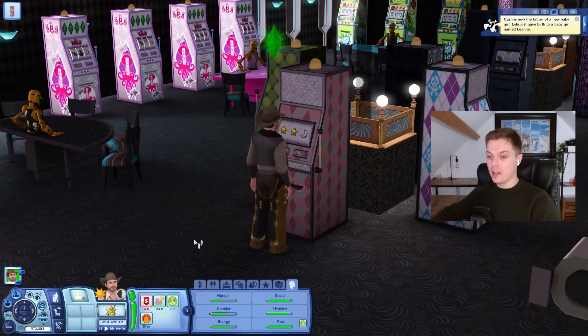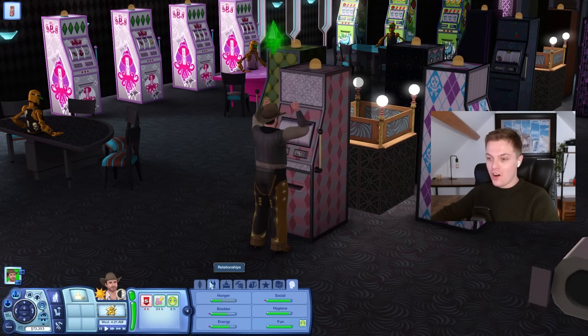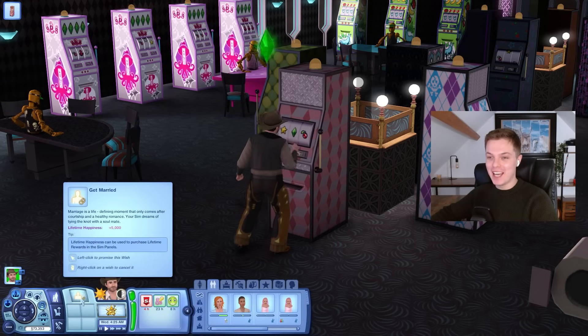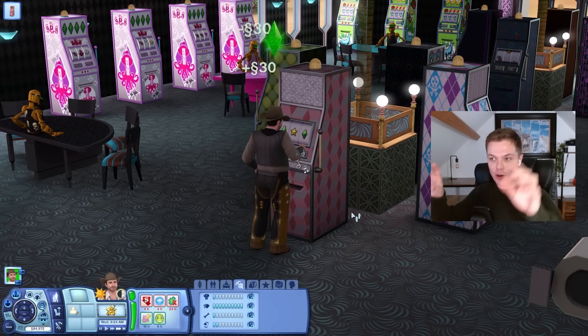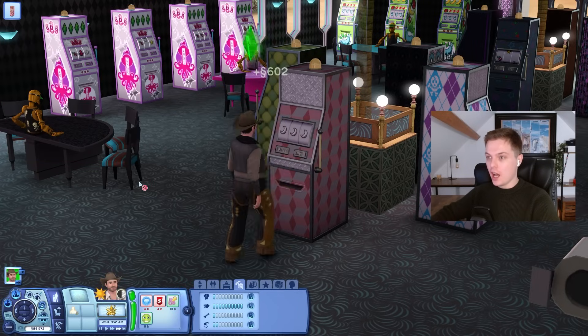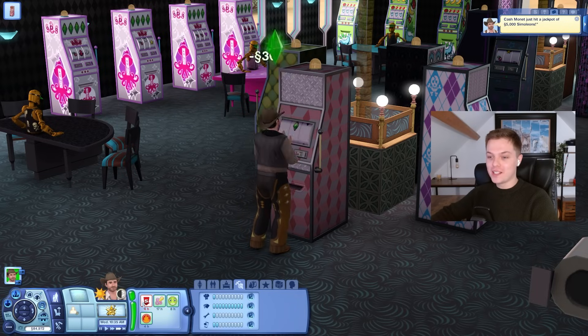I'm making a load of money here but Cash is now the father of a new baby girl — Lola just gave birth. Named Leanne. We've got little baby Leanne and Bettina — beautiful names. Now I want to get married. I reached gambling level 10 — I'm just gonna sit back and let you see how much he wins now. It's literally just constant winning and winning. It always says he's losing but it doesn't matter because it doesn't mean anything.